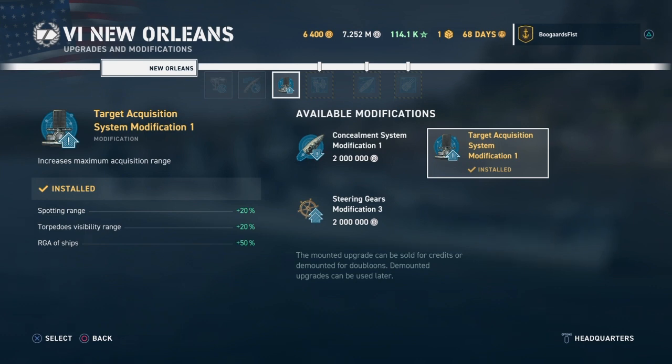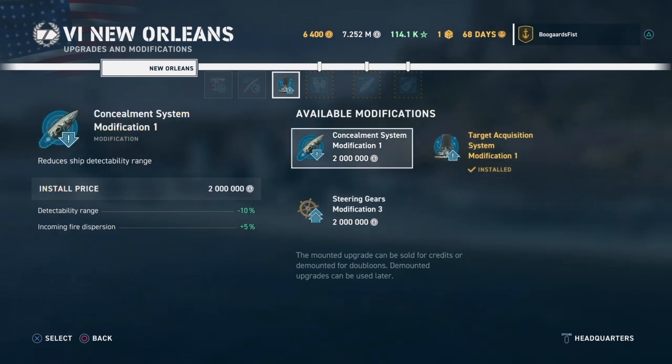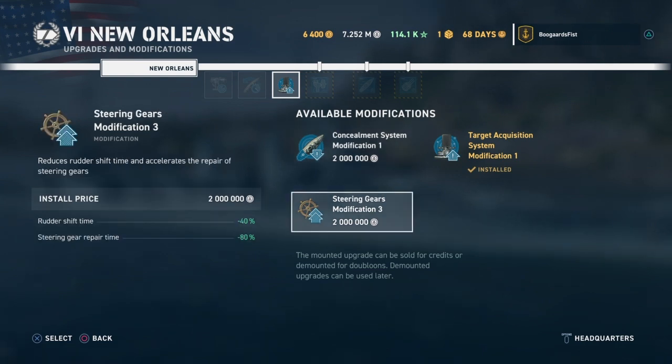For cruisers and destroyers, this is typically what your tier 6 option is going to look like. I usually put the concealment/torpedo visibility mod on cruisers because a lot of people are going to shoot torpedoes at cruisers, and one of your main jobs as a cruiser is to counter destroyers so they're going to try and prevent you from doing that. The increased spotting range is nice too. The decrease in detectability range and incoming fire dispersion I usually put on destroyers.